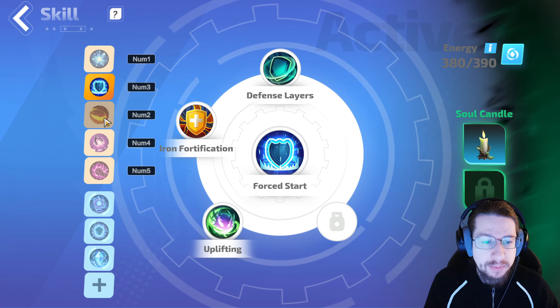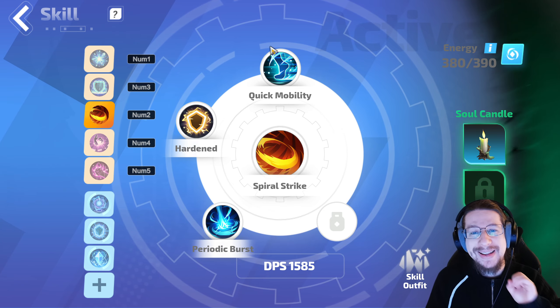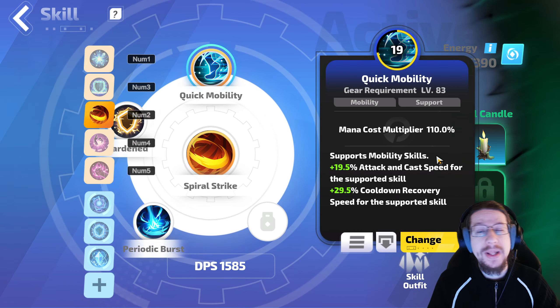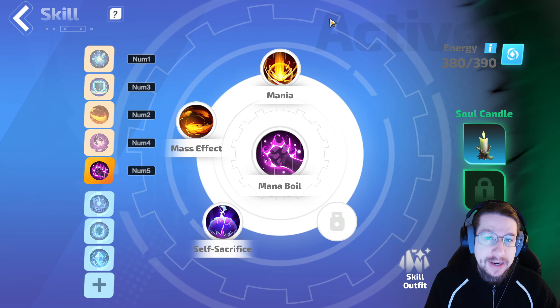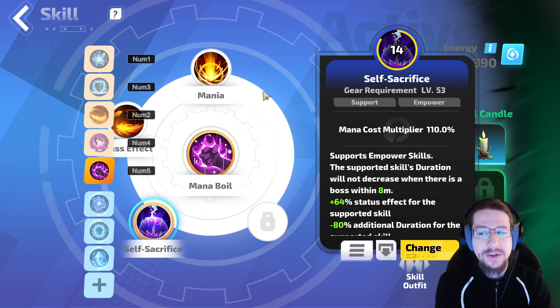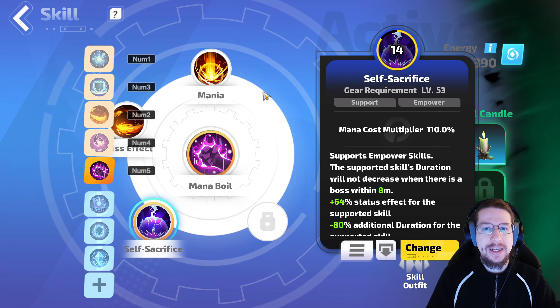Ultimately this does come down to personal preference. For mobility, Spiral Strike is a must-have. I like Harden for a little bit of extra defense, and Quick Mobility is very, very good for getting around quickly. Mana Boil is particularly nice because it doesn't actually have a duration, so you can take Self-Sacrifice, which would lower the duration — but it doesn't, because it has no duration, so you just get the free status effect.